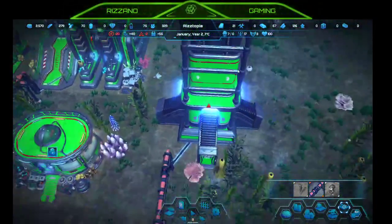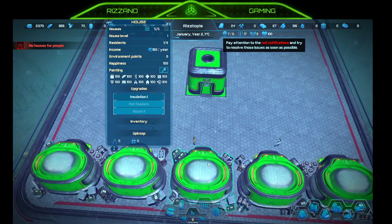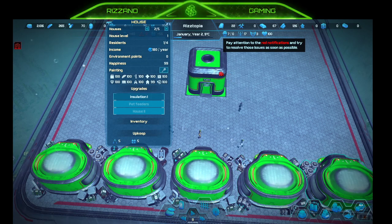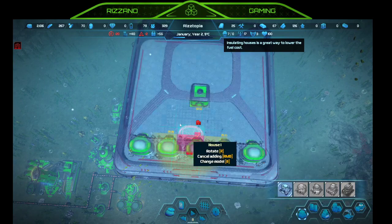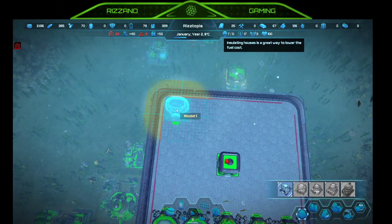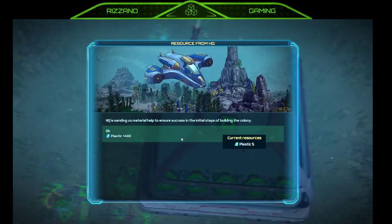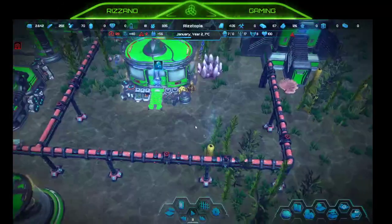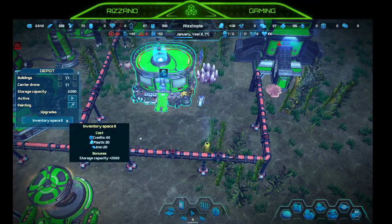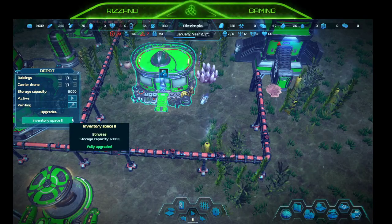We have seven residents and six families. Let's switch to dome view — house level, residents: one of four, one of four, two of four, one of four. So we've got six families — we probably need another house or two. Let's place one here and one here. Plastics: 400, nice. Inventory space upgrade — let's do that. It's fully upgraded now, we've got 3,000 capacity.